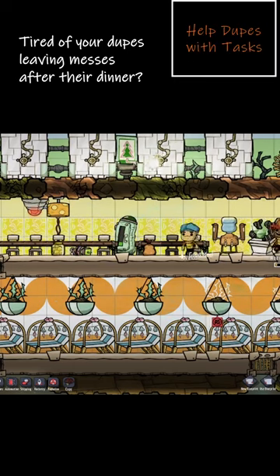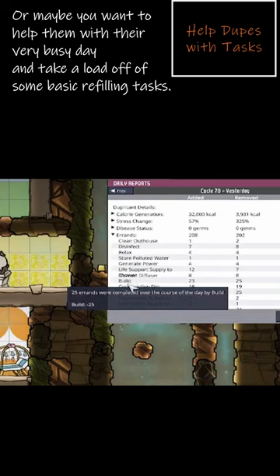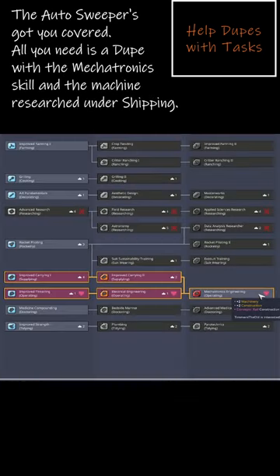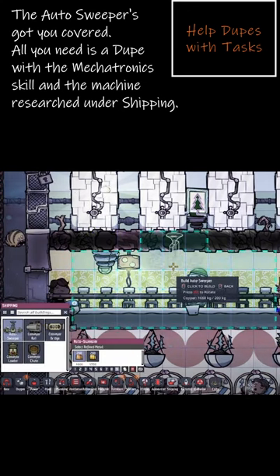Tired of your dupes leaving messes after their dinner? Or maybe you want to help them with their very busy day and take a load off of some of the basic refilling tasks. The autosweeper's got you covered. All you need is a dupe with the mechatronics skill and the machine researched under shipping.